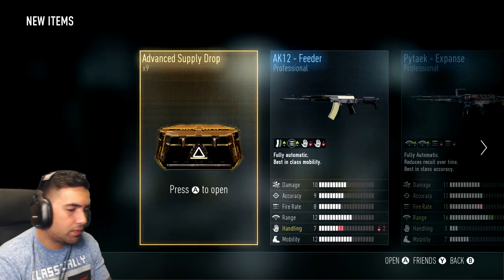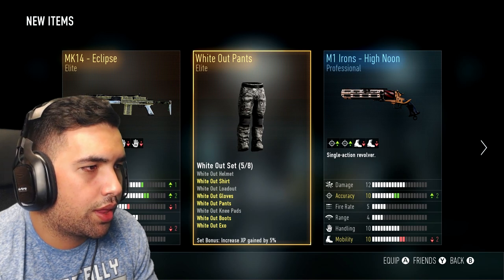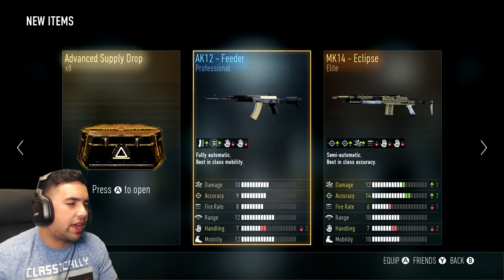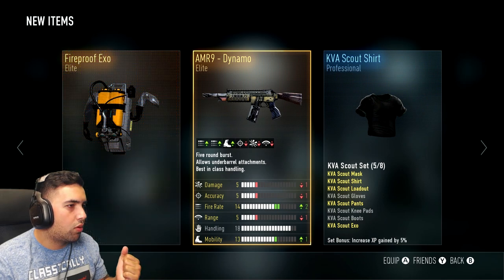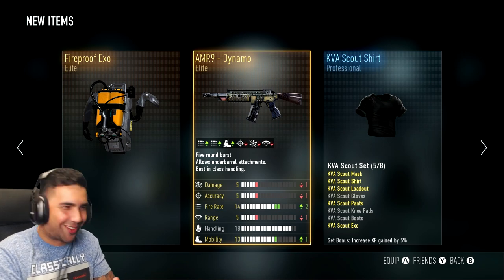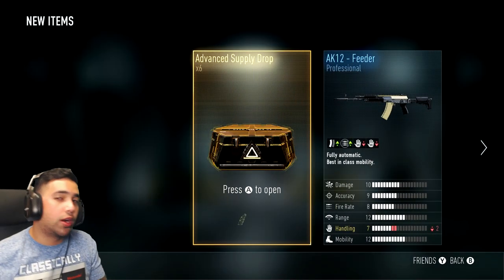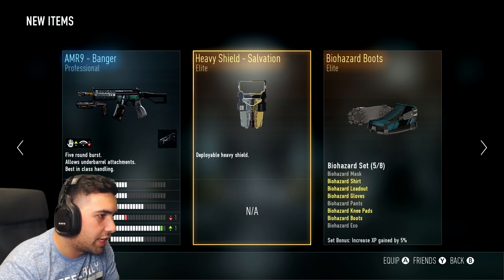Alright, opening the next one — it leaked — the MK14. I'm not sure if I have the Eclipse... that's seven down, three more to go. It leaked again — Dynamo and the Fireproof. Oh my god, we're getting a lot of elite supply drops, this is awesome! That one's bullshit, I don't want it. Last one for today — it leaked — Biohazard Boots, Heavy Shield Salvation, and the Mr. Banger.